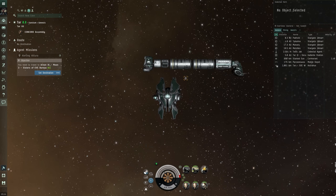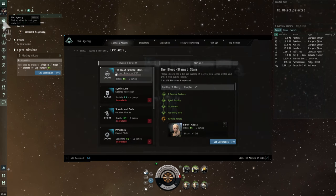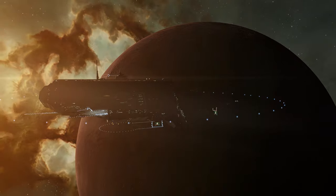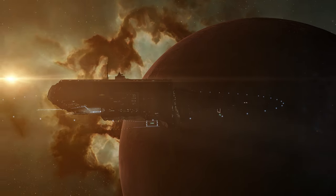As you complete each mission, the next mission in the arc will be offered. You can track your progress via the Epic Arc window in the Agency. If you're ever not sure what the next step is, you can always find it again here. Keep completing these missions until you've seen the story through to its end.